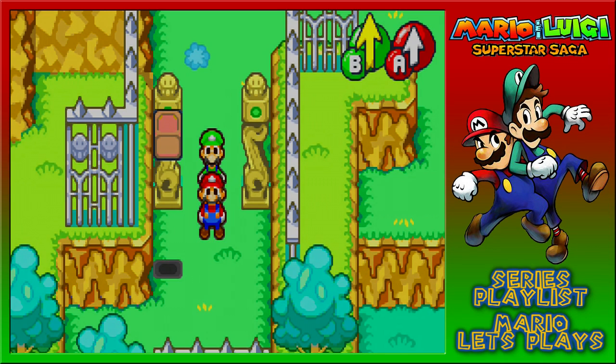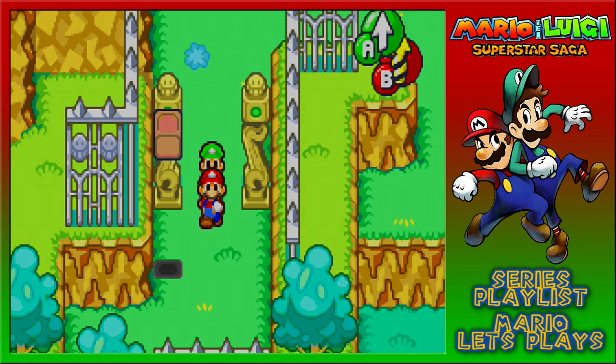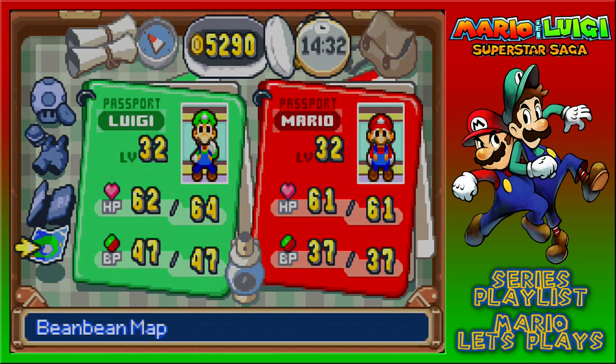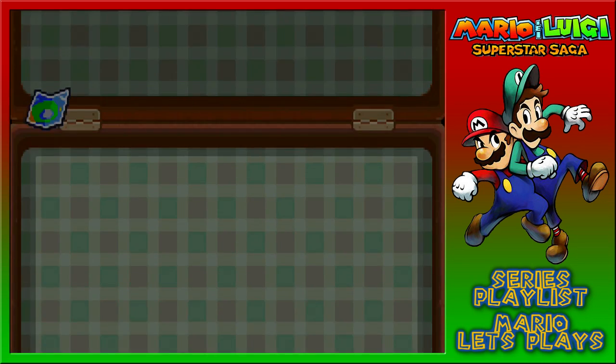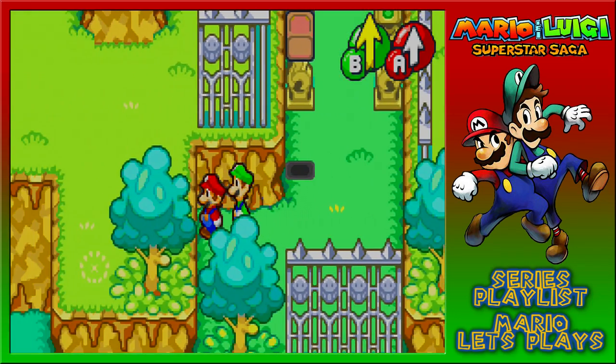Welcome back to Mario & Luigi Superstar Saga where we're now searching not only for pieces of the bean star but the bean fruits that are all around the kingdom. As you can see on the map that I'm just about to bring up, we have ourselves a fair bit of scouting and exploring to do, so let's get doing just that. We've got to find ourselves weird flower or rock formations or anything like that.